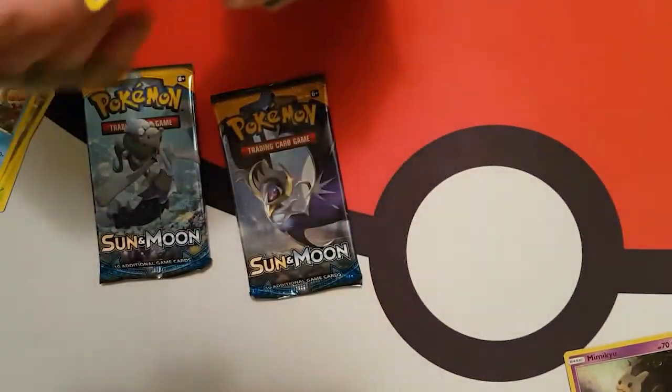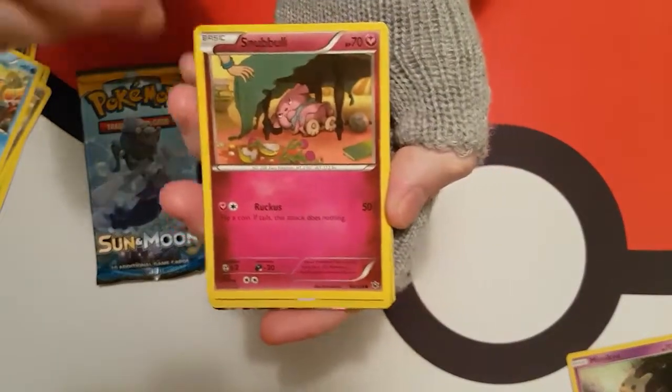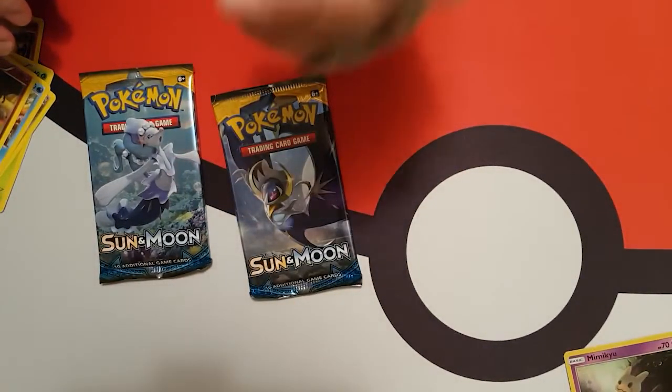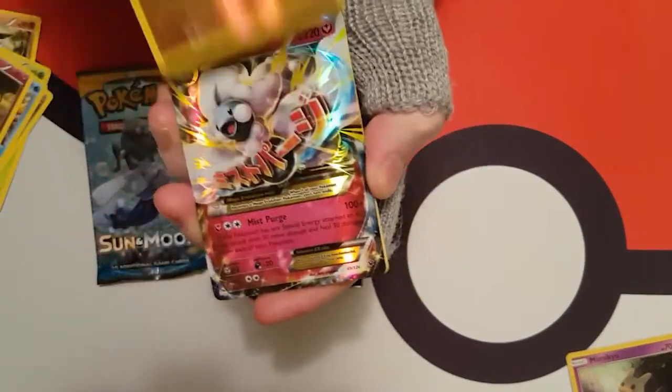Snubble. It's hiding under a table from its trainer, owner, whatever you want to call it. And we've got a Wormadam — it's a Reverse Holo.